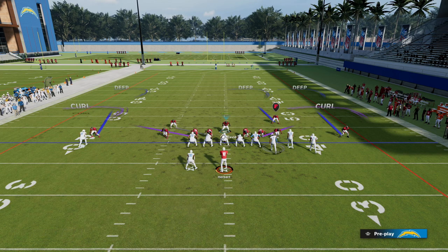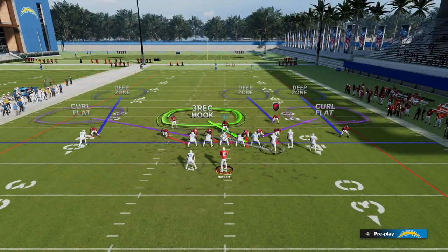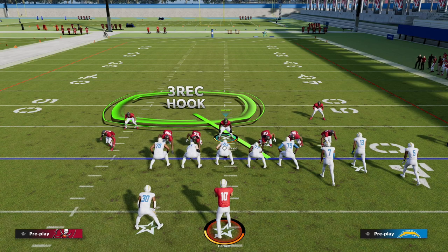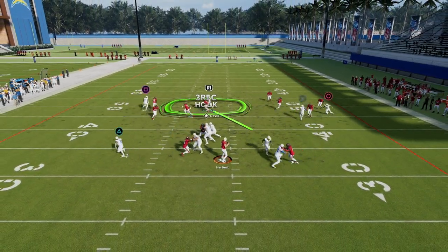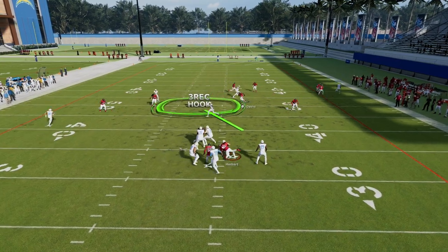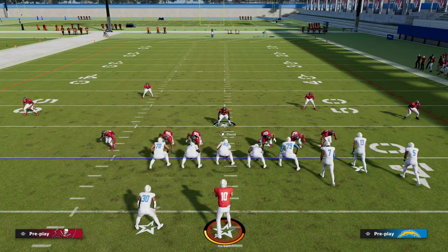If you want to user the middle linebacker, you certainly can — there are different ways to run this defense. You can user the middle linebacker and be very effective. You can see how good the sheds are within this play. With better players and better abilities, which we break down in the e-book, it's going to be even more powerful. This is one of the most dominant defenses because of how good blitzing is this year.